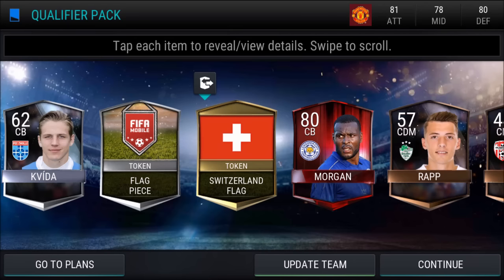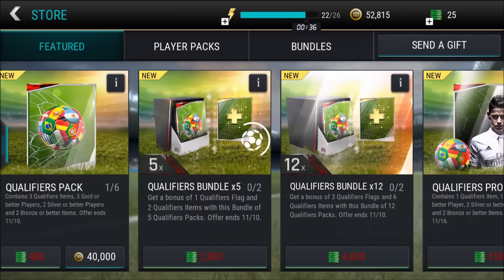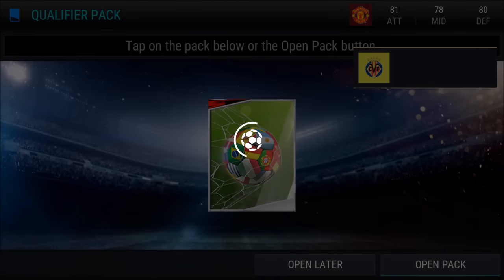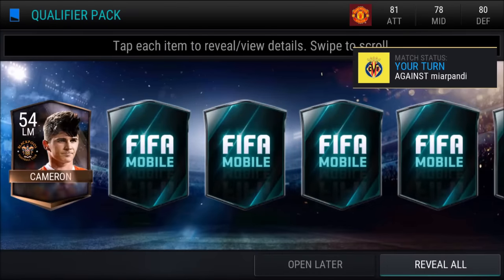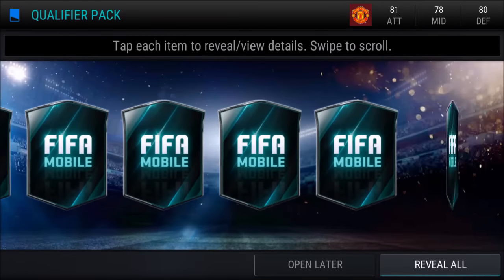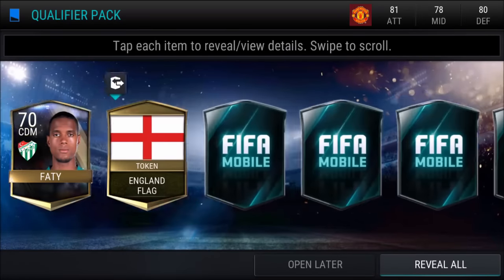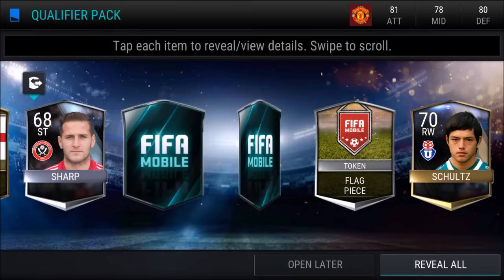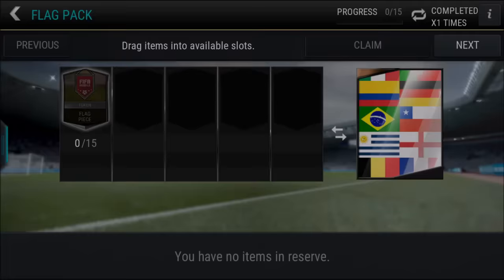Wes Morgan went for around 40 to 50,000 coins, and the Switzerland flag at the time was going for around 20,000 coins, since this was the first day of the World Qualifiers coming out. On to the second pack, we have Cameron right there to start it off, then Schultz and Fatty — that's an interesting name — the England flag, and a bunch of flag pieces. Nothing too great really.